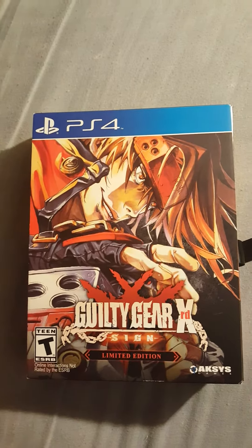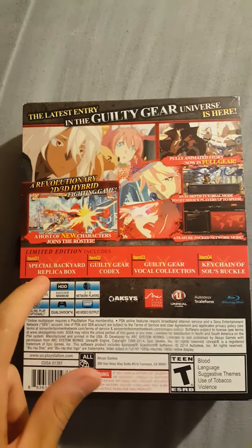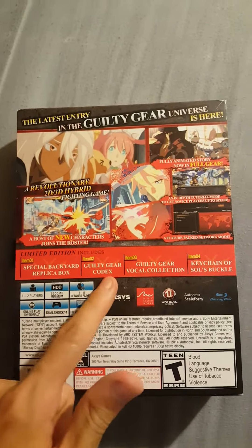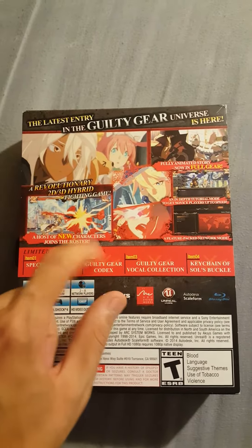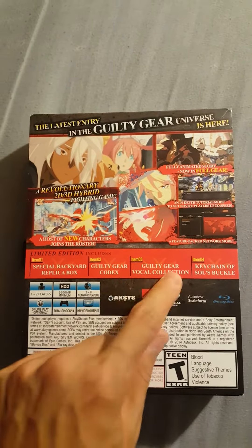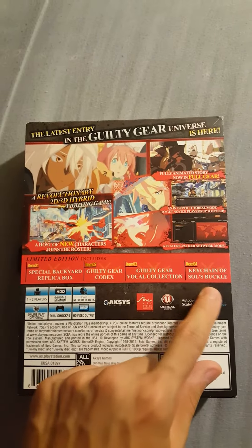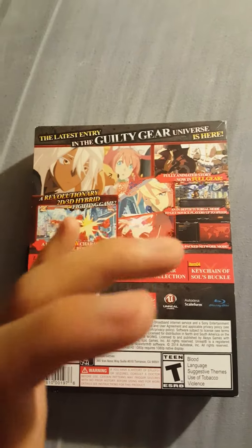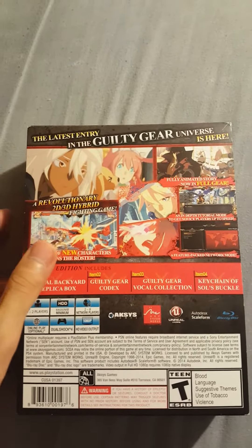So we got a special backyard replica box, a Guilty Gear Codex — essentially a lore encyclopedia. They also include a Guilty Gear vocal collection, and a Soul Bad Guy belt buckle keychain. It would have been cool if they were giving you an actual belt buckle, but they give you a keychain instead.